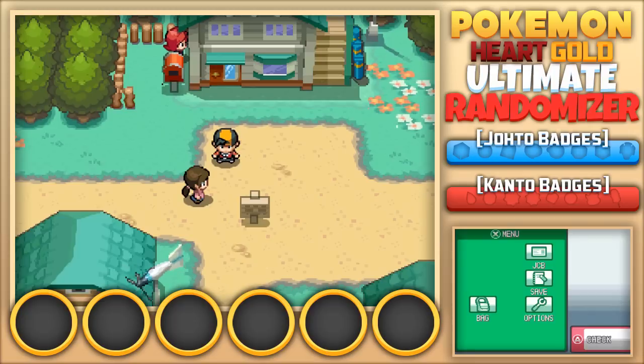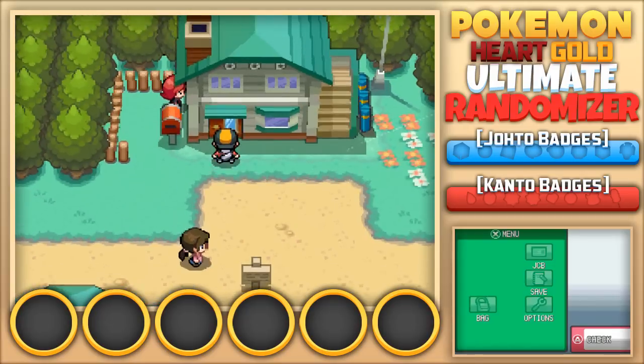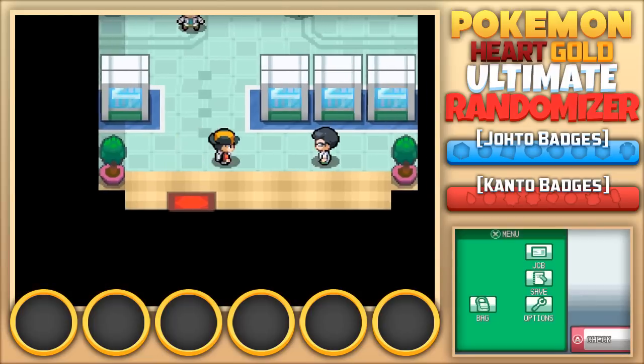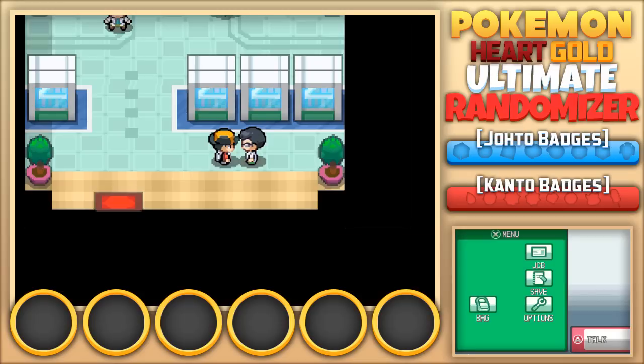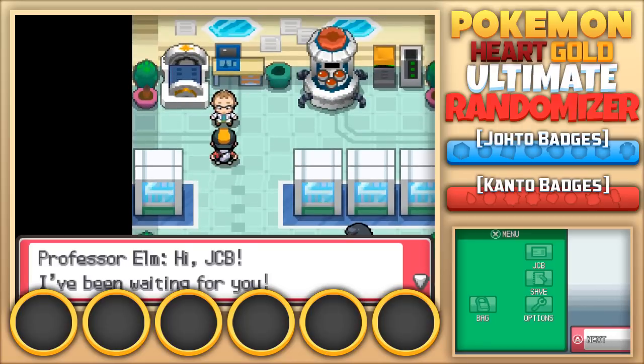We are in New Bark Town. We have to go into Professor Elm's lab. I don't know who that sneaky guy up there is, but I guess we'll find out later. Let's talk to this guy. He says he's not the Professor — the Professor's at the back of the room. There he is, Professor Elm himself.